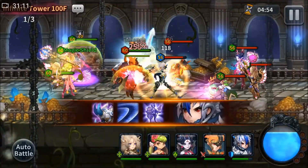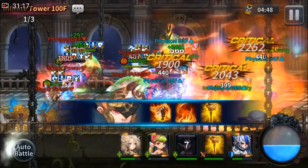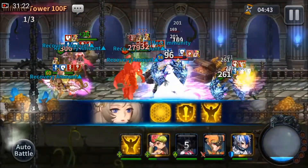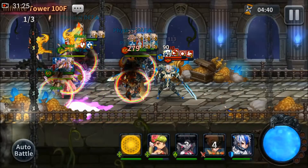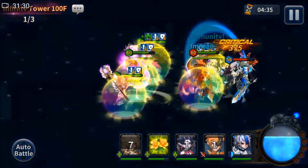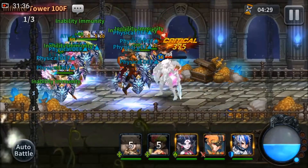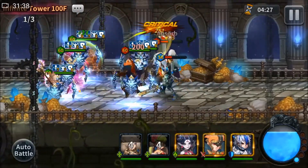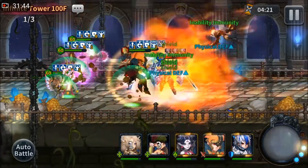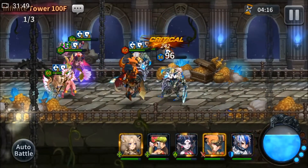Bear in mind that this composition is not the best, because all of these heroes are just hitting like one to two hits — very little. So they are actually not good on this 100th floor. The best composition is to bring heroes that hit multiple times. I'm bringing them firstly just to test, and secondly because most of my good runes are on them.